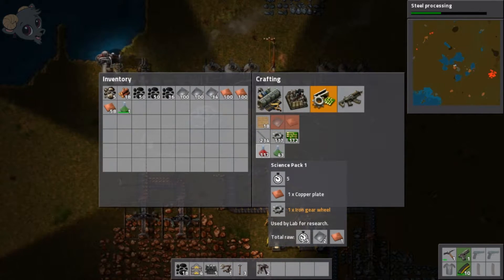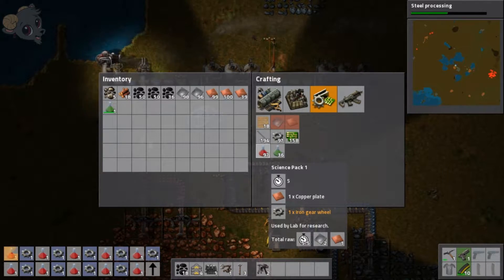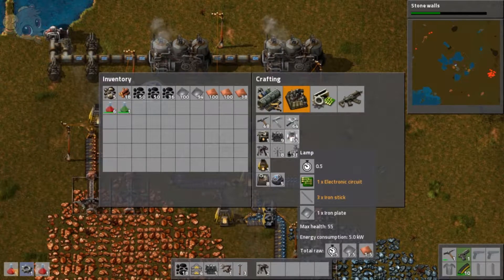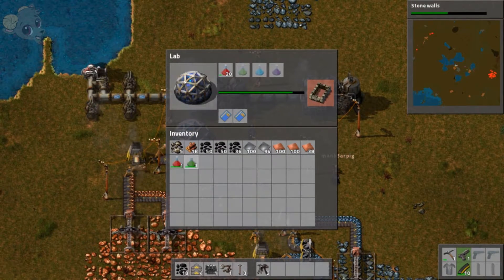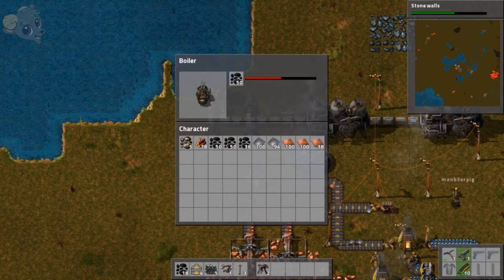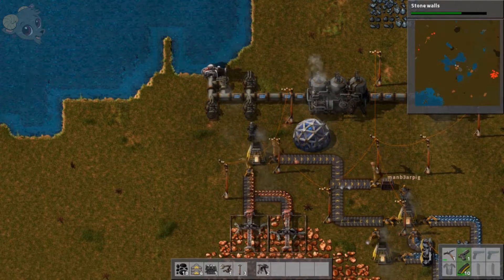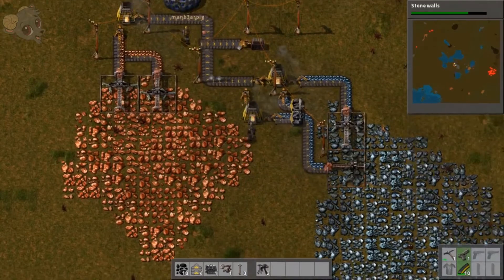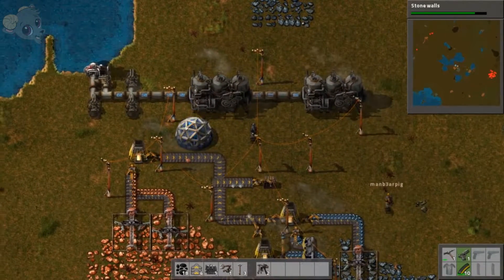I can do 117 science packs — oh damn, it takes forever though. I'm just gonna do 20 for now. Do we need an assembly machine? Not yet. Things that you can make with the assembly machine include science packs, guns, and some other stuff — anything that requires only two ingredients. The assembly machines will make them just like that.